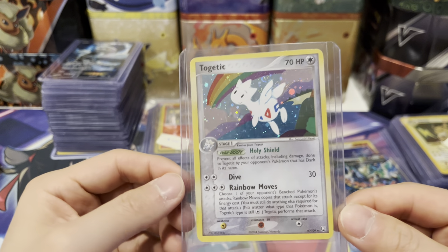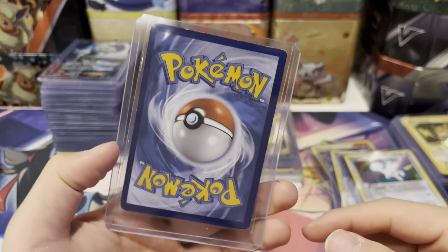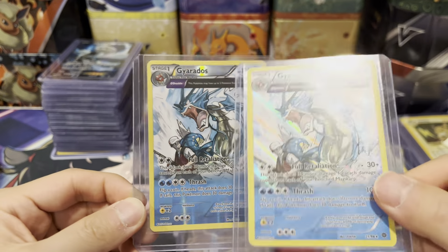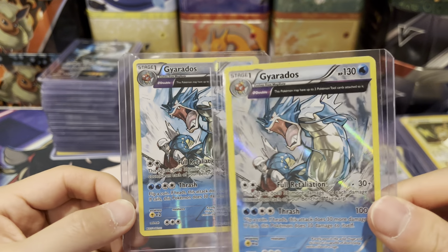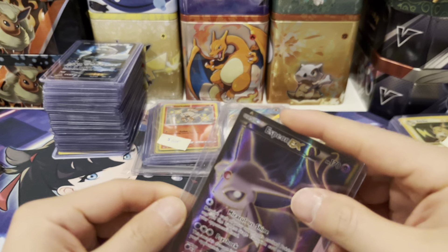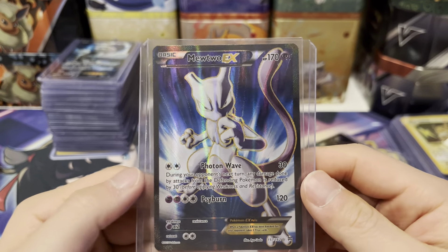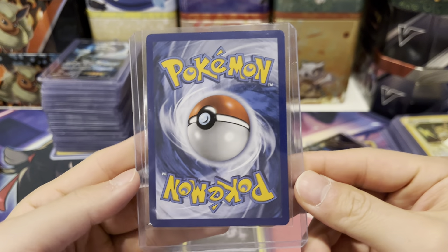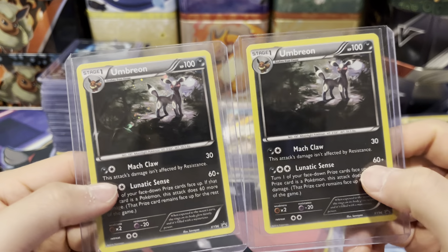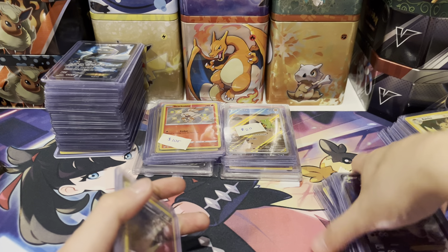We've got a Togetic with a swirl from Team Rocket — nice. Another Togetic but no swirl. Gyarados Reverse Holo from Ancient Origins — heavily played, plus the Holo version. Espeon EX — moderately to lightly played. Mewtwo EX 157 — very cool card in moderately played condition. And then two Umbreon EX XY96 promo cards — kind of expensive but in very good condition. So we'll take that. That was a really good pile too — $160 for all of that, kind of well worth it.